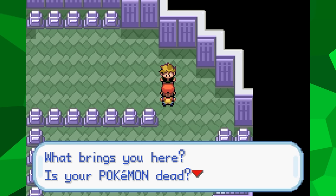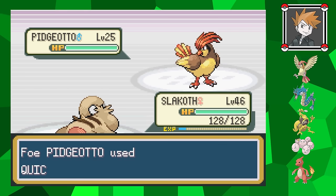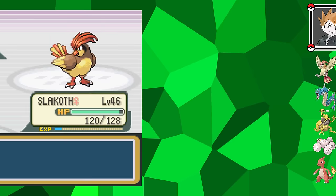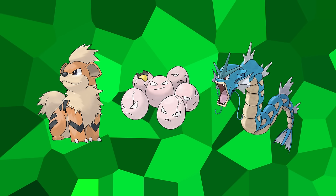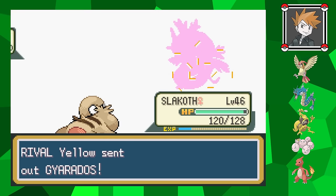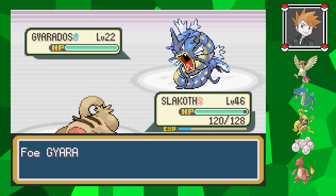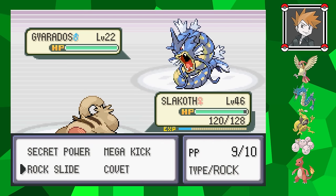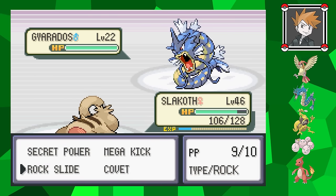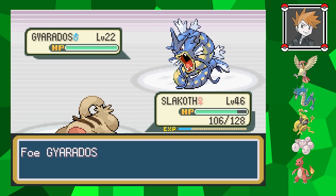Going into Lavender Town, the next important battle is against my rival again. At the start of this playthrough I mentioned that giving my rival Charmander was important, and it's here that that starts to come into play. Of the three Pokemon - Growlithe, Exeggutor, and Gyarados - the rival will own two of these depending on what starter he has. Because he chose the Fire-type, he gets Exeggutor and Gyarados. This results in three of his party members being weak to Rock-type moves while also only having one Intimidate user, though that Gyarados with Intimidate automatically lowers my attack power once it comes out.